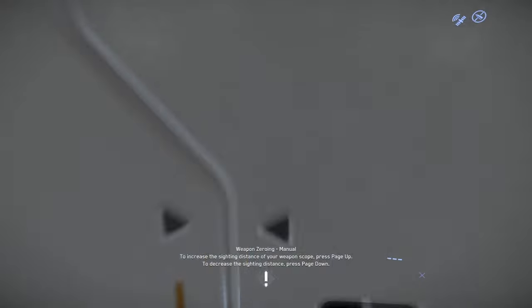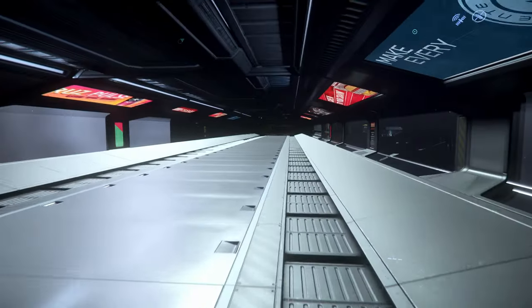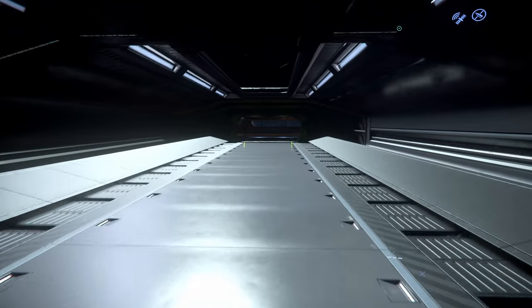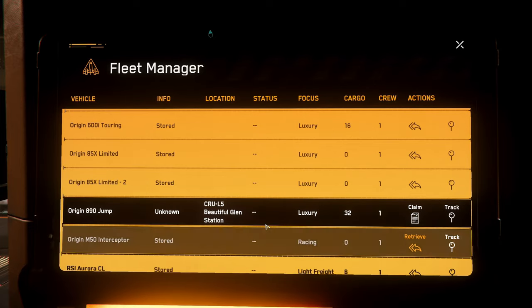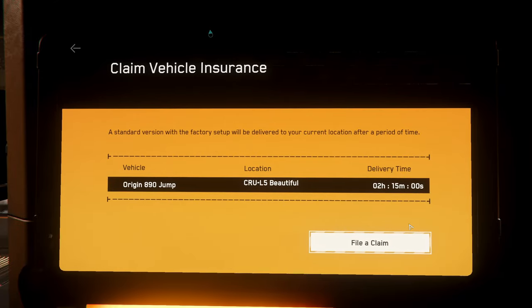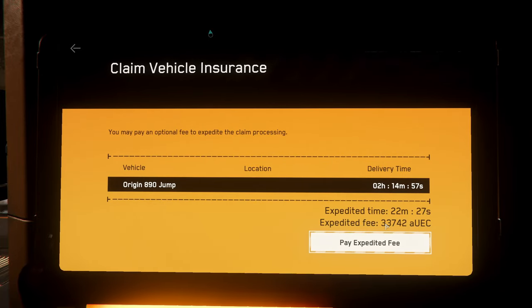Do we have clip? Yes. And we are inside the station — not too bad actually. There's a problem: I cannot store my 890 Jump, I can only claim her — that's bad. Especially since the claim timer is 2 hours 15 minutes, and if I pay extra it's still something like 22 minutes. That's bad.